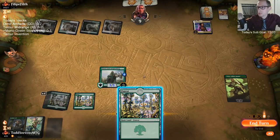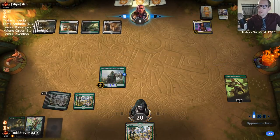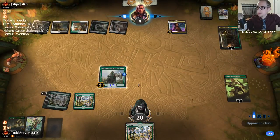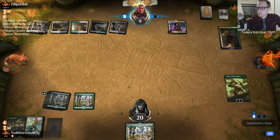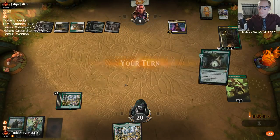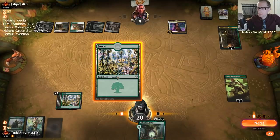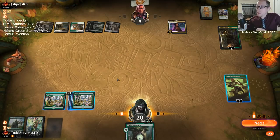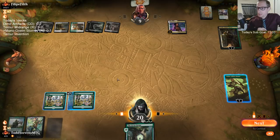Fortunately, the Questing Beast doesn't have First Strike like with Royal Scions. We would just minus the Vivian and kill the Wolf, then attack with both. Maybe we should have done that. I was thinking of getting Vivian up higher so Vivian wouldn't die to an Oko attack, and then we'd have the option of minus-fiving Vivian.